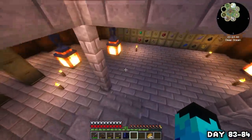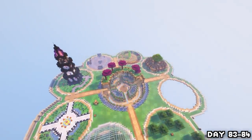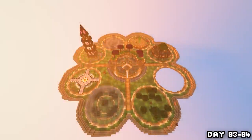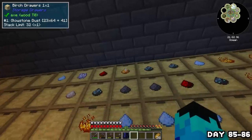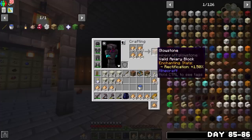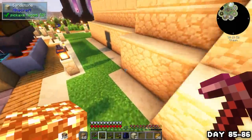On day 83, after slaving away at building the tower, I decided to do something easy — grabbed a bunch of sand, crafted it into sandstone, and made a little wall all the way around my island to really encase everything within itself. It took a lot of sandstone but I really like how it came out. On day 85 I went and grabbed all the obscene amounts of glowstone dust gathered from auto-sieving, crafted them into glowstone, and placed them all around the outside near the wall. Everything was finished by the following morning.